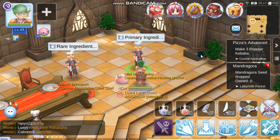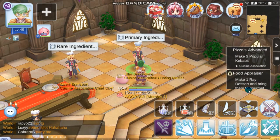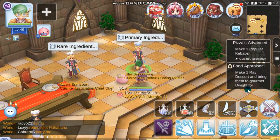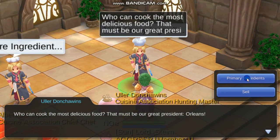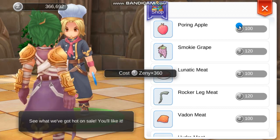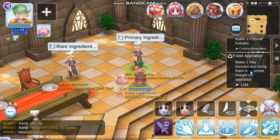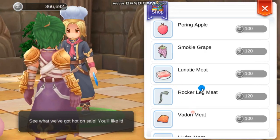Since I was able to buy them from the royal cuisine shop, we have two or three quests from before that we were not able to finish. The first quest is to make three popular kebabs. Let's buy the ingredients — for the popular kebab we just need three leg meat of rocker. Then we also need ray dessert from the appraiser, so we just need some carrots.